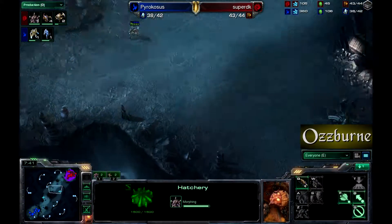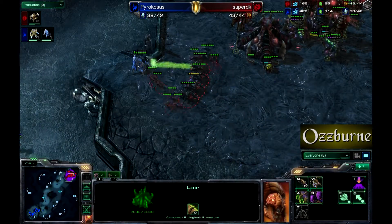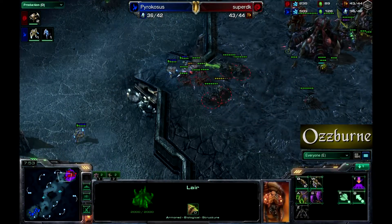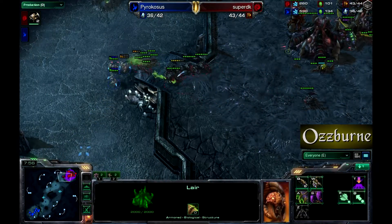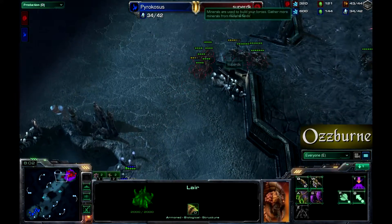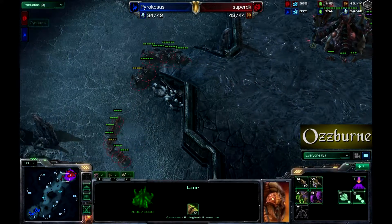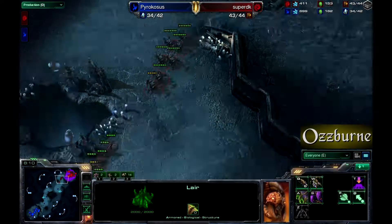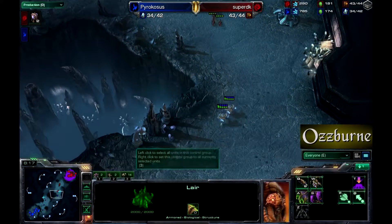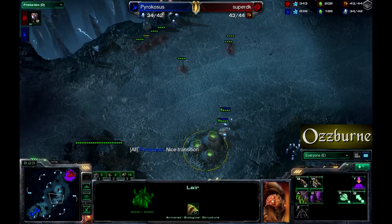Stalkers and zealots are walking up one at a time — that stalker is going to get picked off. Not great awareness by Pyrocosis, and those zealots will also get picked off. One goes down and the rest retreat. A big force of roaches is coming down — seven roaches along with seven Zerglings — going to try to beat Pyrocosis right now.